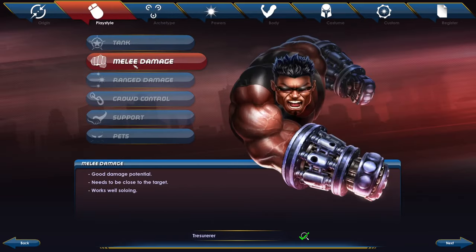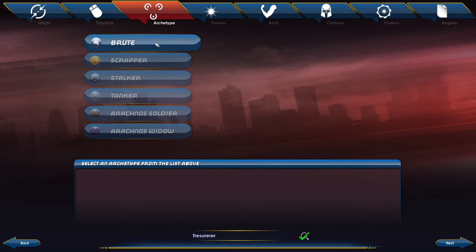For melee damage, Brute is also listed here as a melee character. Scrapper is basically melee DPS. Stalker is the equivalent of a rogue in pretty much every game out there. Arachno Soldiers and Widows are on the evil side — characters that start out and will eventually specialize in something later on.